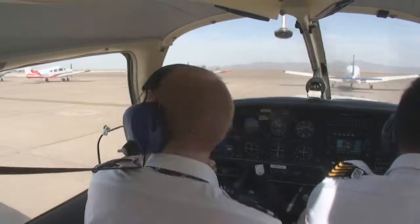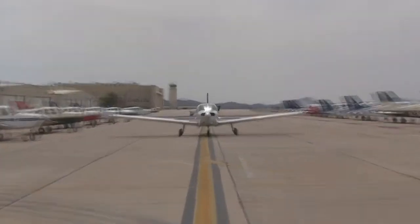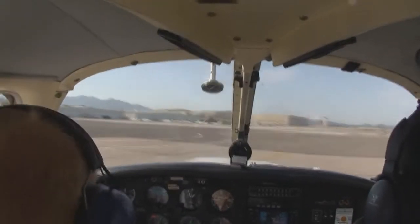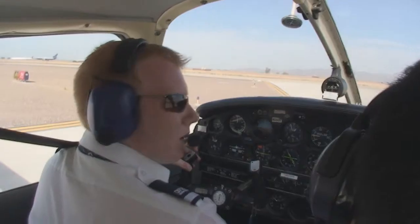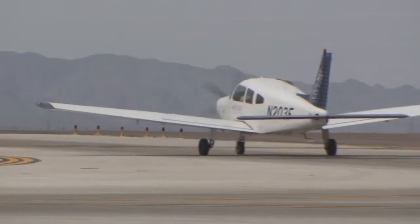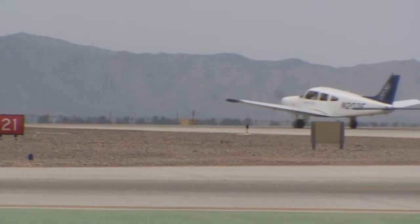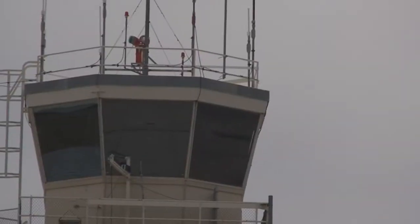Voyager 203 Foxtrot, get you ground, taxi to runway 21. Voyager 203 Foxtrot, get you tower, straight out departure approved, runway 21 cleared for takeoff.